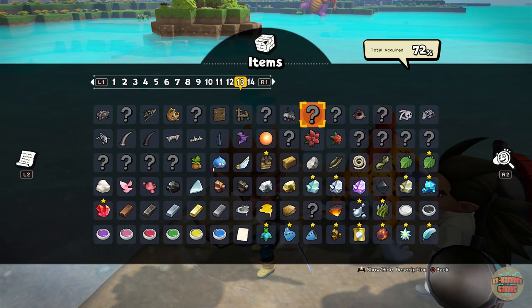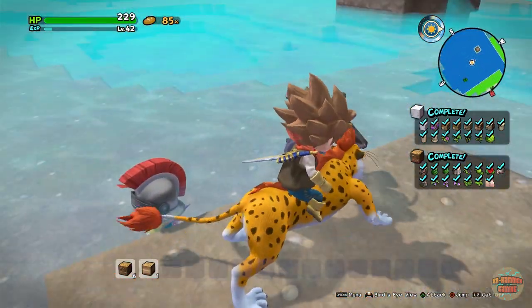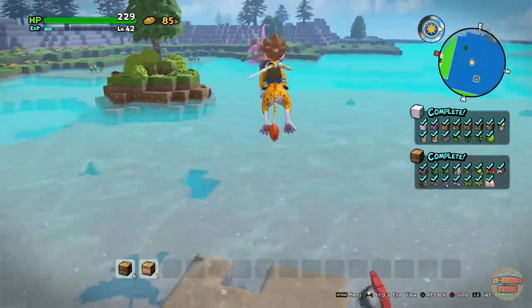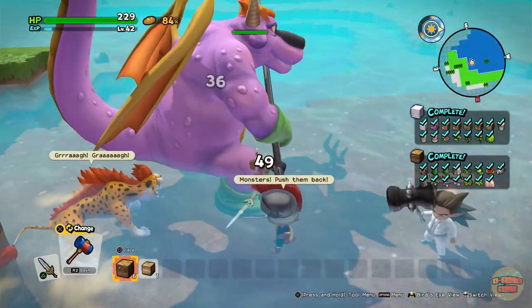Once you do have it, you can buy it from your Builderpedia once you've got to endgame and can spend all of your gratitude points. I have also brought along Malroth and Anessa, just because this dude is super healthy — ridiculously healthy.